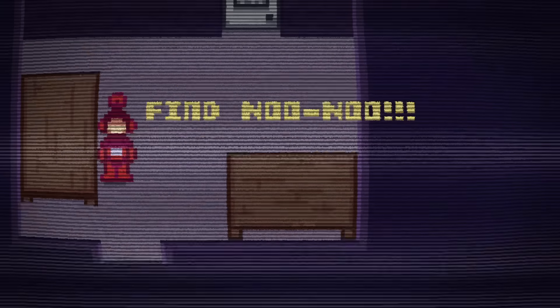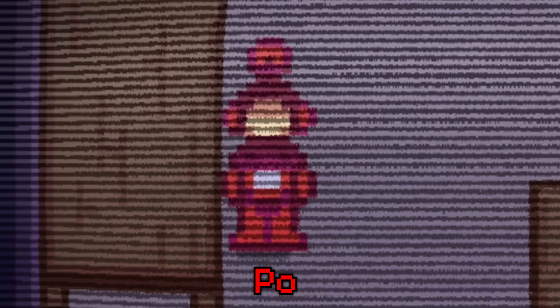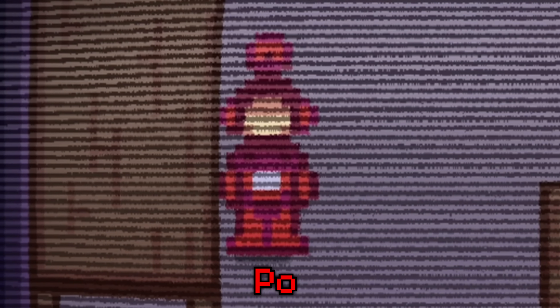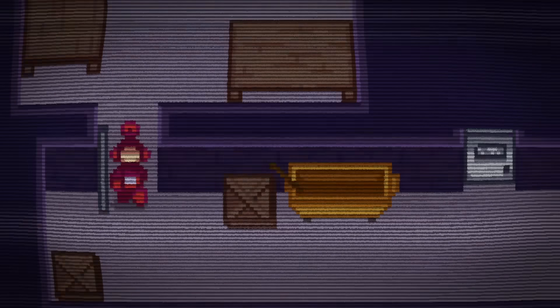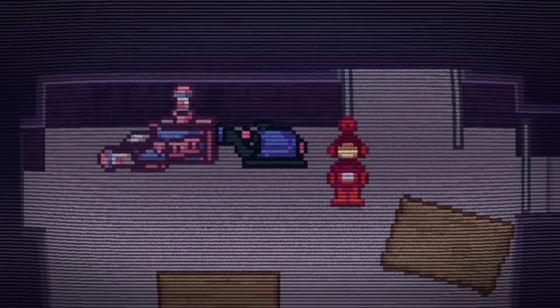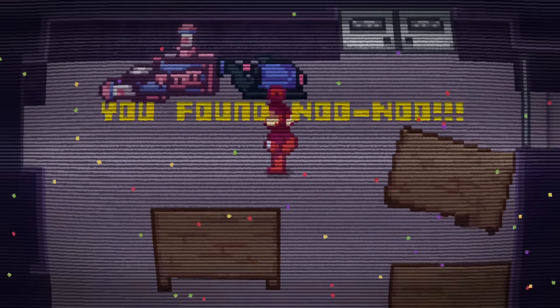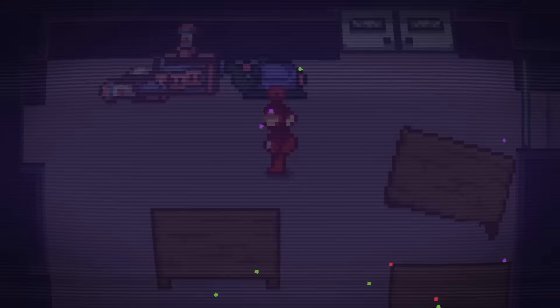Once you have a full understanding of how each of the two animatronics function, this night can be beaten pretty easily. After Night 2 concludes, we load back into the minigame section, this time playing as the red Teletubby, also known as Poe. We roam around the same building searching various rooms before eventually finding Nunu, who this time is seen refilling the custard machine. These minigames may seem like they're going nowhere, but it gets more interesting later.